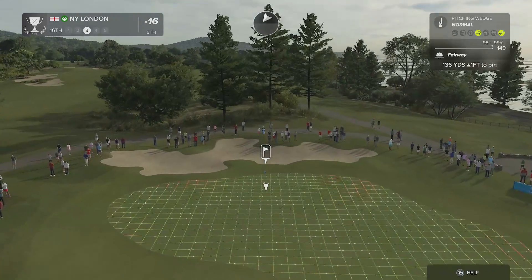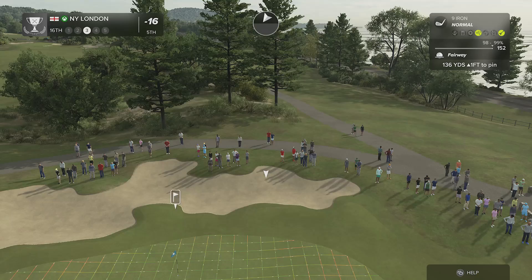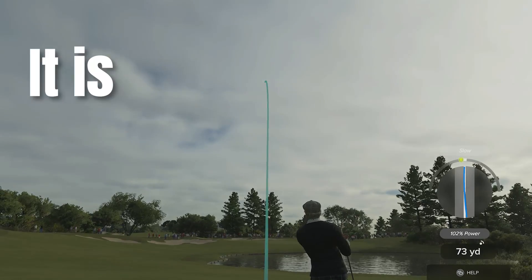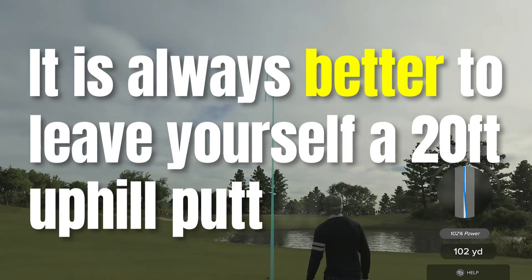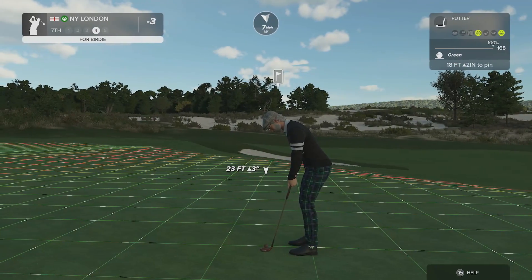The first step to a great short game though starts before you even get to the green. Short-siding yourself is a cardinal sin. If you are playing TGC Tours then expect fast, firm greens. It is always better to leave yourself a 20ft uphill putt or chip than a downhill chip out of the rough with the sort of greens you will be playing on.